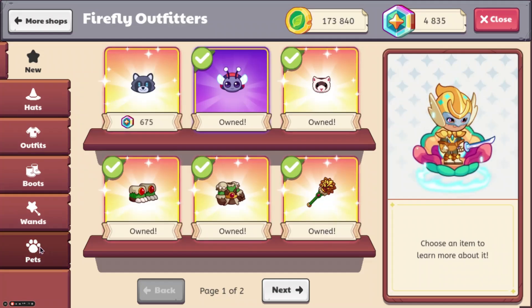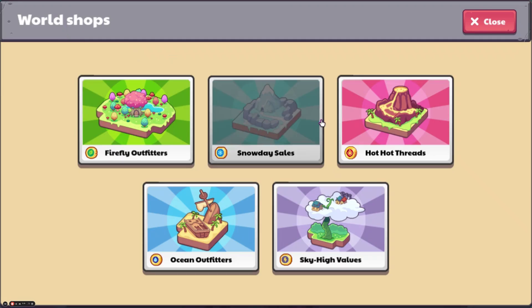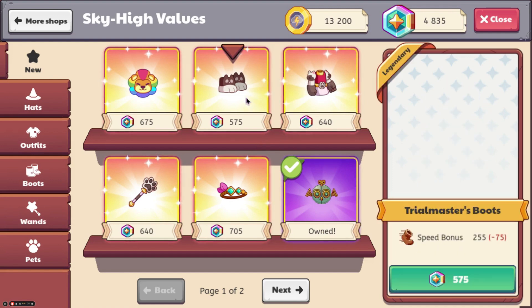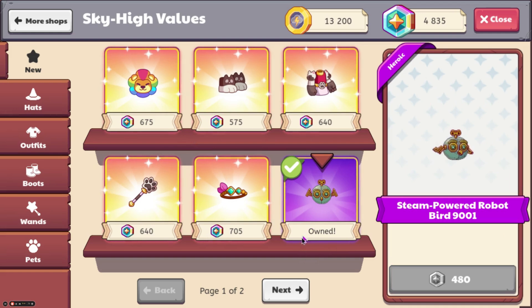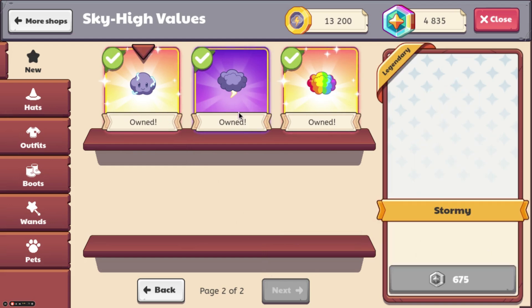I'm going to check Firefly Forest for one thing. Here is the Trial Masters set — you can get the Trial Masters set. It has been incredibly nerfed as well. The Cool Main Line, which doesn't have any stats, you can get that. Steam Powered Robot Bird 9001 is here. And then we have the Stormy Buddy, the Storm Cloud Mount, and the Rainbow Cloud Mount.